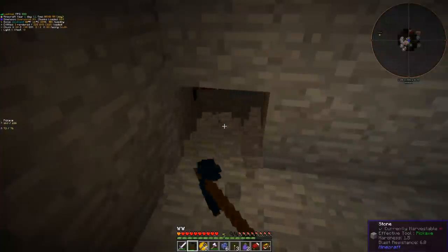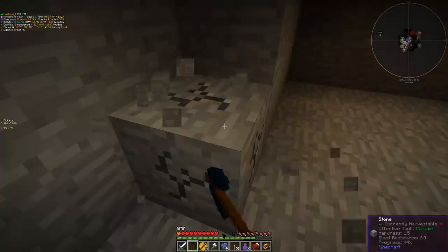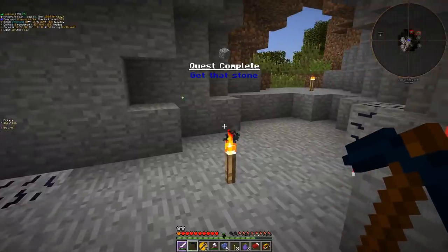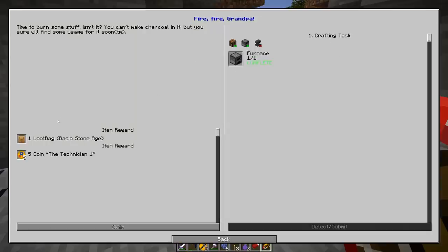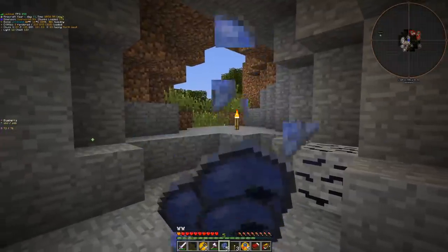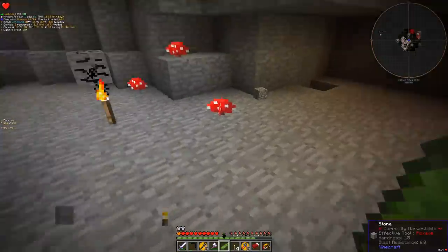We can gather it from here - oh, this is coal, nice. We have 48 and I have a little bit at home, so if the pickaxe breaks we're still fine. We got it - nice. We have already made a furnace so we take a loot bag, which gives us coins - actually it was fences. I'm taking my torches; torches are expensive.